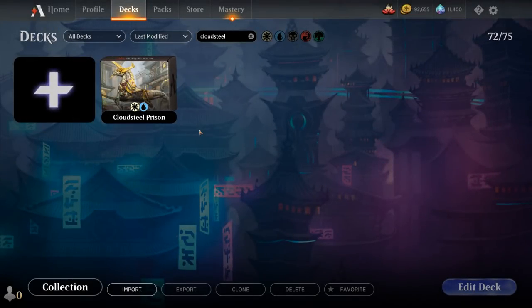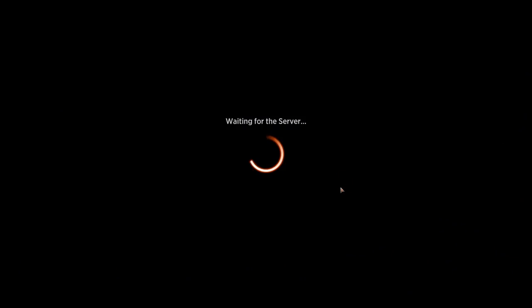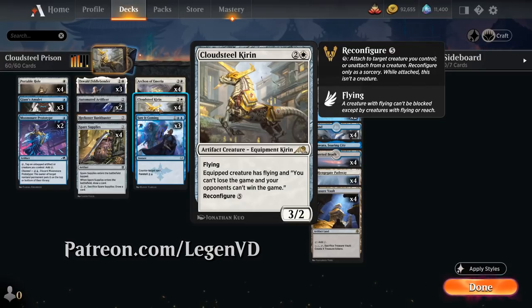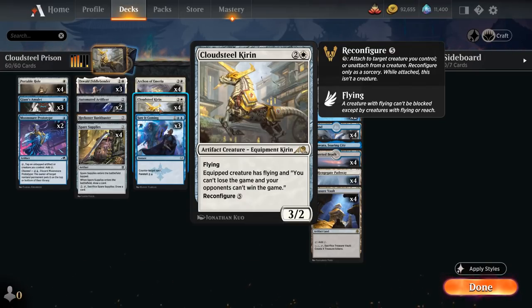Hello and welcome to another Standard Games video. Today I'm taking a look at a blue-white artifact prison deck, as voted on by my supporters on Patreon, built around Cloudsteel Kirin — a 3-mana 3/2 artifact creature equipment Kirin from Kamigawa. It has flying and can be reconfigured for 5 mana, turning it into an equipment. The equipped creature has flying and says we cannot lose the game and our opponents can't win the game. So the goal of the deck is to suit up one of our creatures with Cloudsteel Kirin and protect it at all costs.